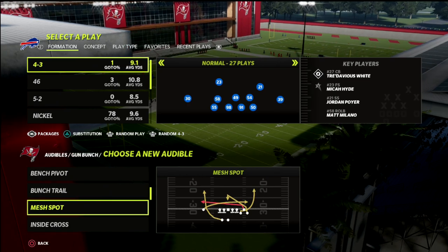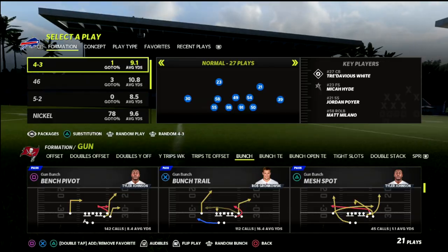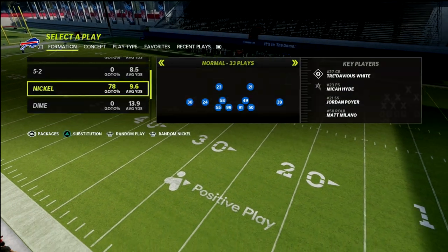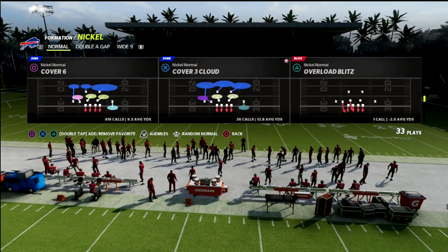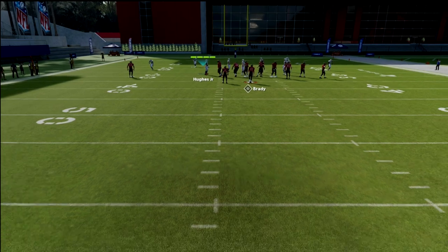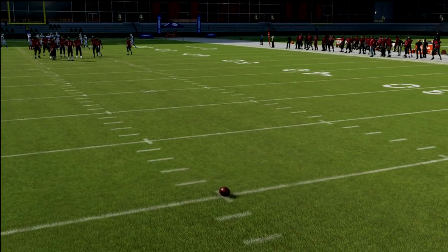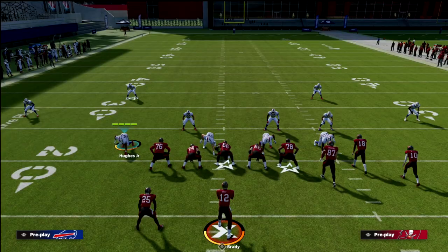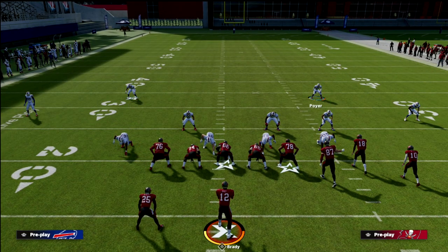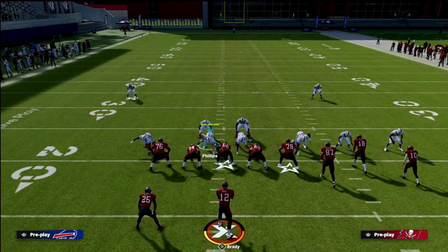Let's talk about defending the Gun Bunch Mesh Spot. The mesh spot is probably the best money play out of bunch because it basically abuses pretty much every coverage in this game. The coverage we're going with in this video is Cover 4 Palms, and I'm going to back the ball off and get the bunch on the wide side of the field. When you're running match, the most important players are your safeties — that's why I picked the Bills, with Micah Hyde and Jordan Poyer. We're going to pinch our defensive line first.